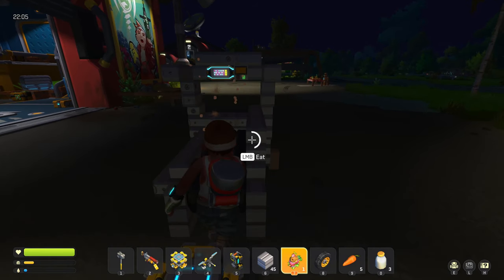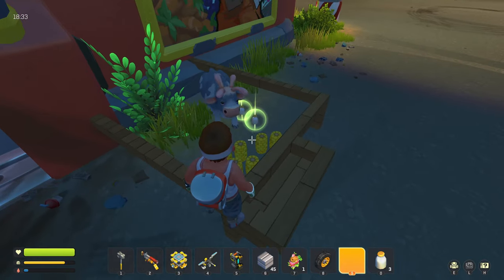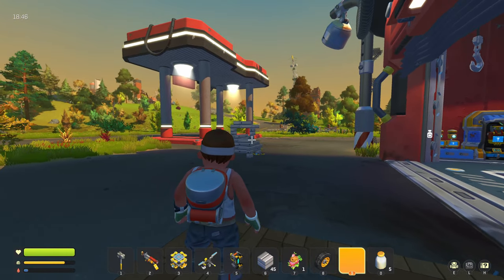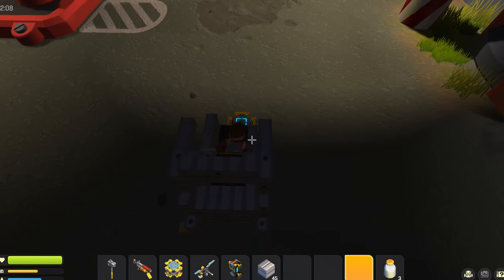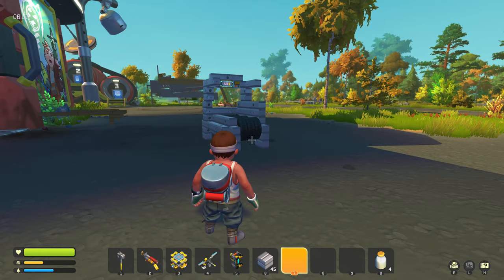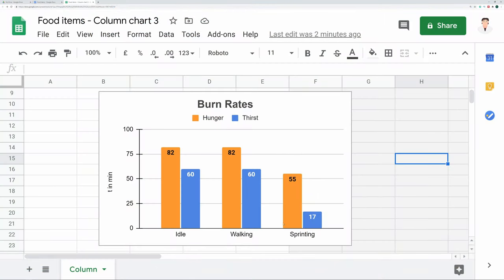We are now sprinting on the treadmill. Water lasted for 17 minutes while sprinting, which is a lot less. To actually measure hunger I need more wok milk, because we probably sweat a lot on this thing. Through various techniques of pixel counting, I've come to the conclusion that hunger lasts for about 55 minutes while sprinting. So it's pretty crazy how much more water you consume while sprinting — almost four times as much — and food consumption is also 50% higher.